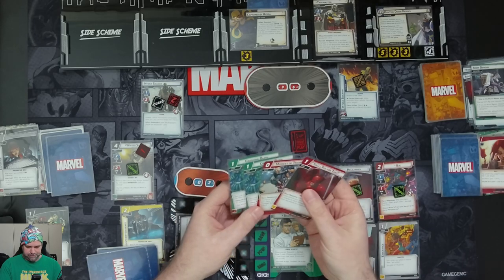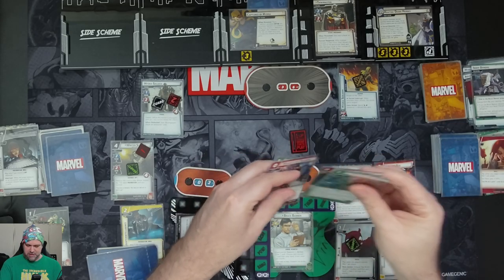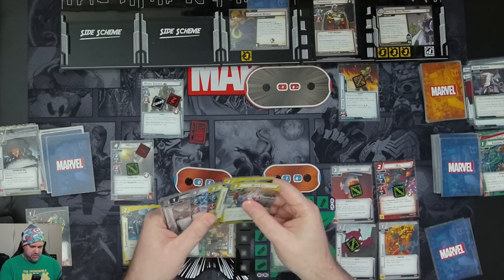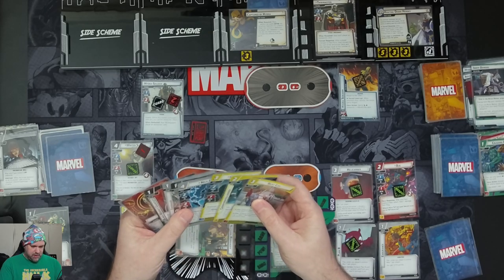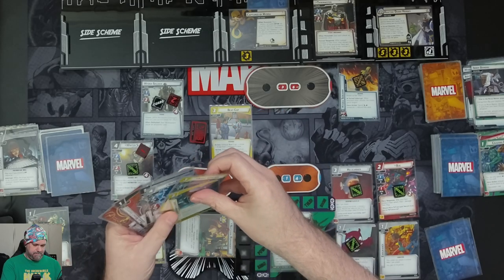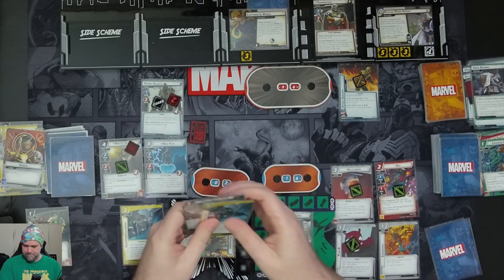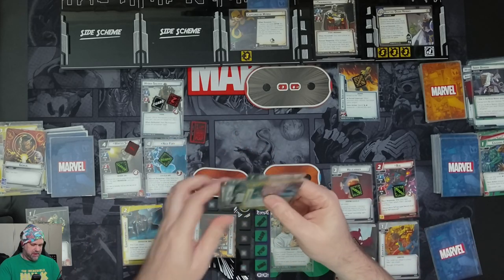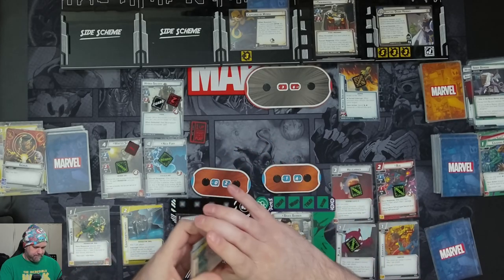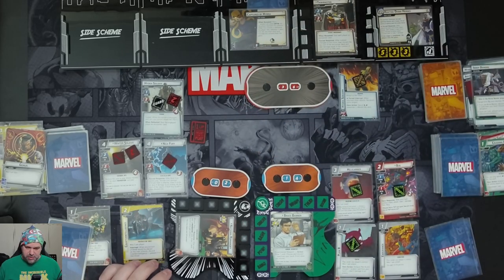We discard You'll Pay For That and a Crushing Blow. Now Natasha's turn. We spend resources to bring in Nick Fury and draw three cards: Foiled, Covert Ops, and Spycraft. We thwart for two with Winter Soldier and two with Nick Fury to defeat Captured by Hydra and remove it from the game.